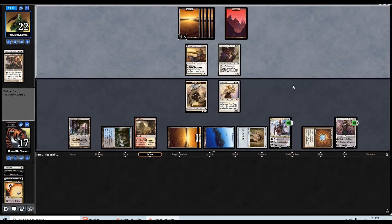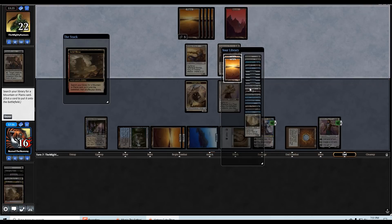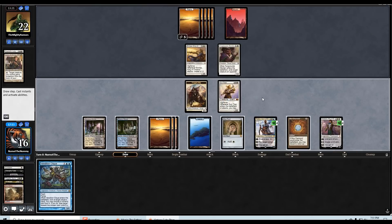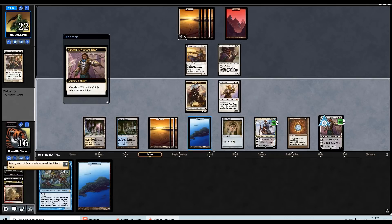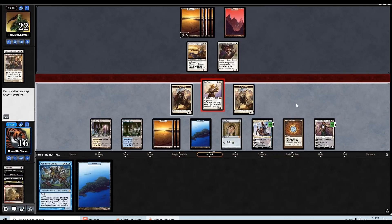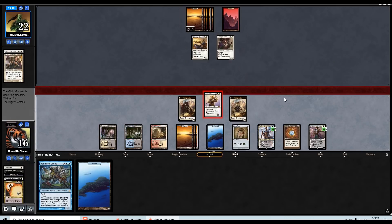Looks like they don't have the Conscripts — all right! And that's going to probably be pretty close to GG. Clique's a great draw — now we can be a little bit more aggressive. Draw a card, make another two-two, attack for six, get back Arid Mesa which can go get our last planes out of the deck.